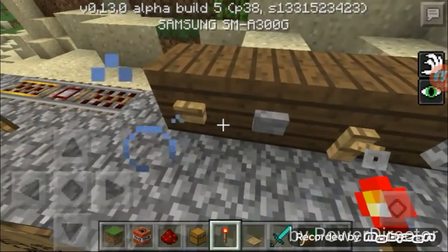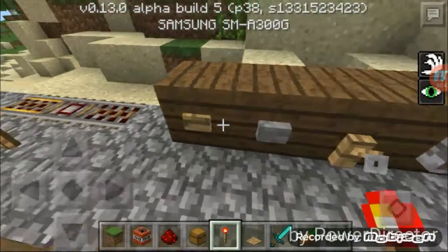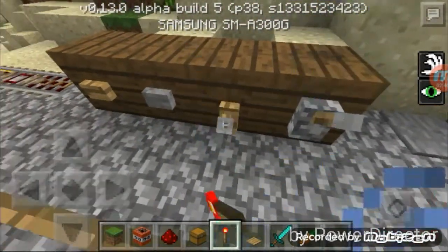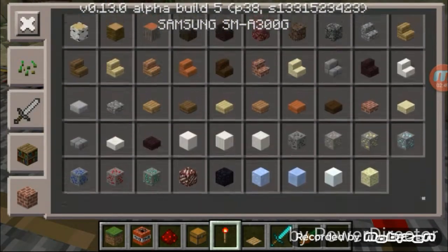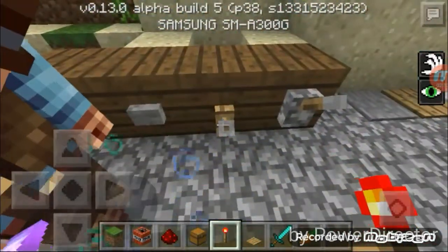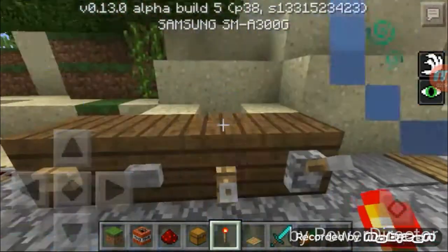As for the redstone updates, they came out with buttons. Lever. This is a trip wire hook thing. I don't know why I can't find the trip wire at all. If you find the trip wire, put it in the comments below - I want to find it too. It's got the trip wire hook for a reason, right?